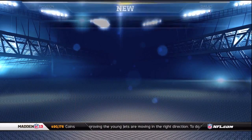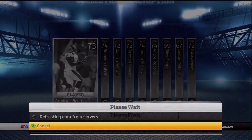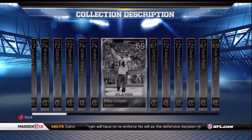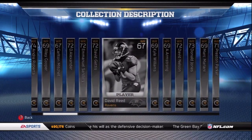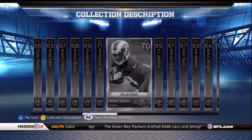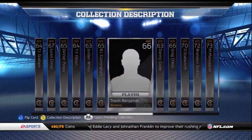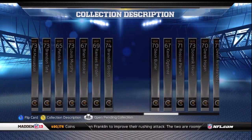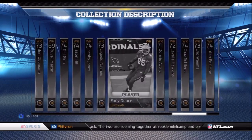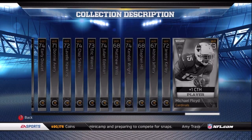There's so much that went on this week, so let's speed through collection number three. This one gives you a two-star Victor Cruz card, five Legendary Packs, one Key Pack, and 100,000 coins. The overalls for these cards are 63 through 74 and there are 81 cards required. If you want a full listing, head over to muttips.com, register, and it'll come directly to your inbox.